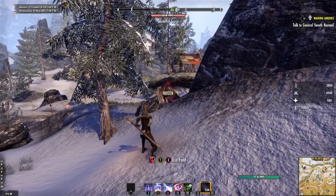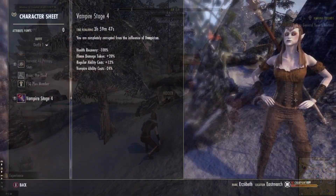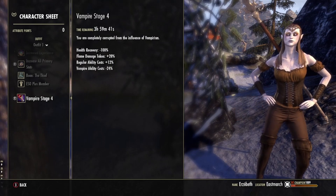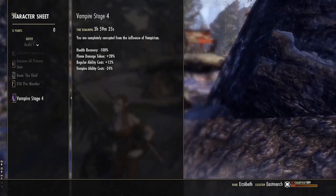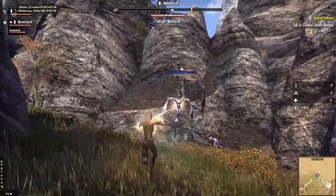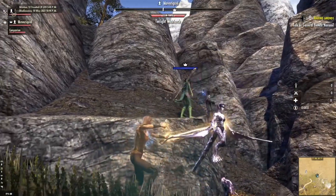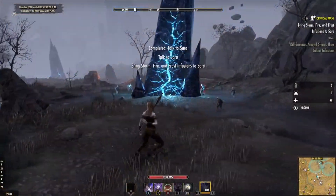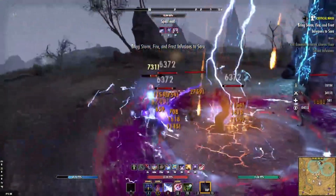After becoming a stage 4 vampire, you'll notice that your ability to regenerate health is gone — all gone. You'll need to find a way around that too. I've made a video on how to survive as a stage 4 vampire, where I list various ways to keep your health up. I want to test a healer build here, so I think she'll be fine without additional tricks, but if you play a solo damage dealer, it's really important to figure out a way around the no health regeneration penalty. I rely on Critical Surge pretty often, but there are many other abilities and sets that help.